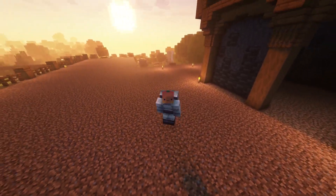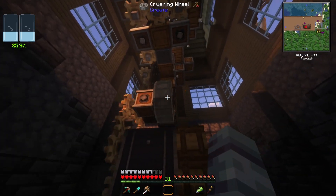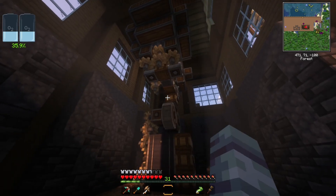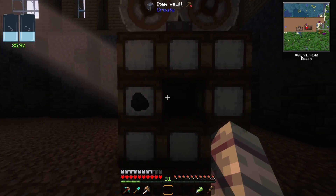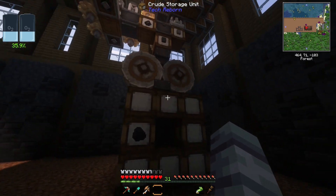Welcome back to Create Astral. Last episode we set up a deep slate farm - crushing deep slate with these crushing wheels gives a chance at ores, redstone, and lapis. This thing has been running since I last saw you and so far we have gotten one coal. We're going to fix that today.